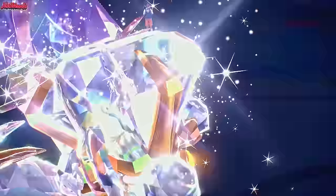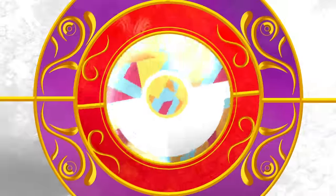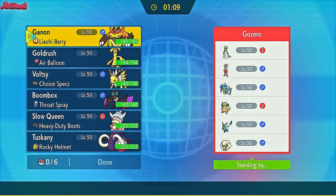Noivern is pretty cool, with a nice base 123 speed — it outspeeds a lot of the meta. Slap Tera Normal Boom Burst on there with the Throat Spray item and you are good to go. The first battle with Noivern is against Gezeiro from the Pokemon Battle Hub Discord and it's a good one. So without further ado, I present to you all the Noivern video.